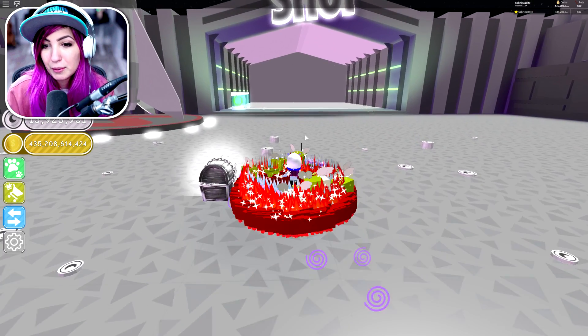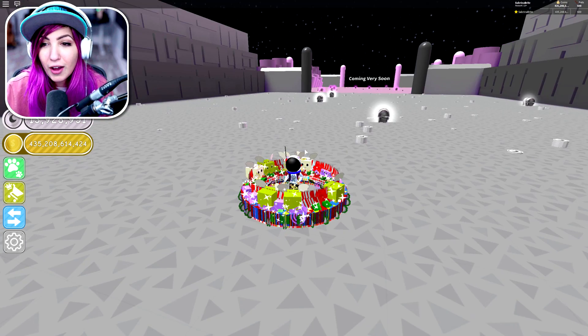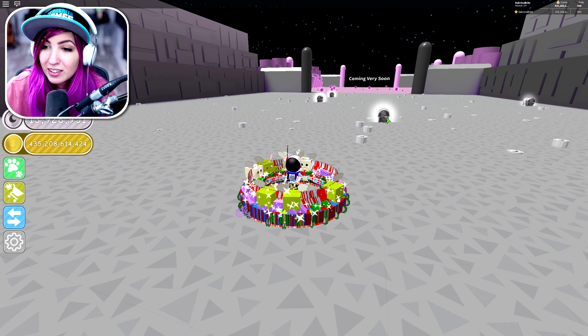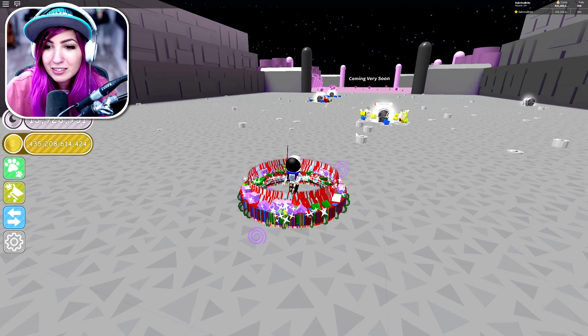When you have 600 pets equipped, it's really laggy, so it was a little bit hard to grind, to be completely honest. I found that the best way to grind for coins on the Moon when you have this many pets is to just send a bunch of pets to a bunch of chests and let them work, and just spam click a bunch of chests and let them collect like that.